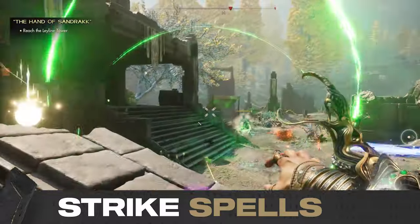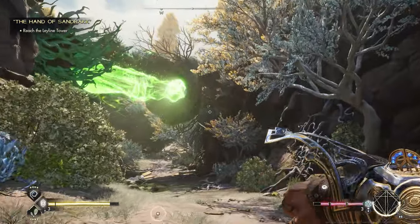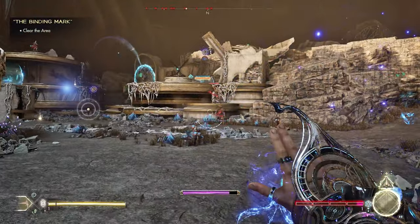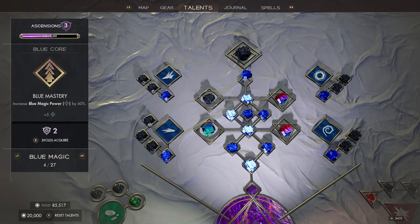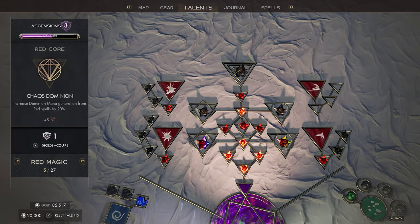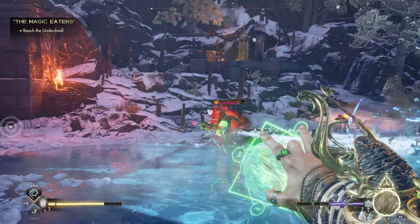First up are your Strike spells, which are your primary attack spell that you cast with your right hand. Which spell you use is determined by the red, blue, or green sigils you have equipped, and you can swap between them on the fly. Sigils determine the damage, reload time, fire rate, and capacity of your strike spells, but you can also boost these stats and make your strikes more effective by speccing into various talents. Strike spells are quick to cast and don't use your mana stores, so you'll always have them at the ready.